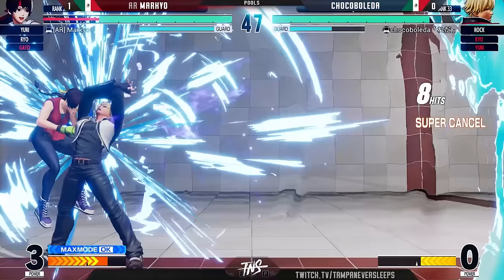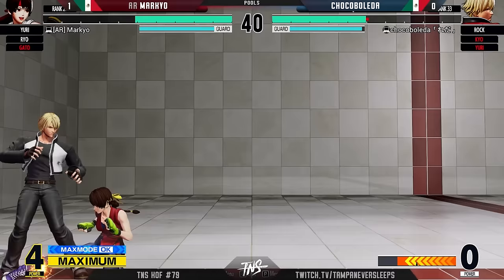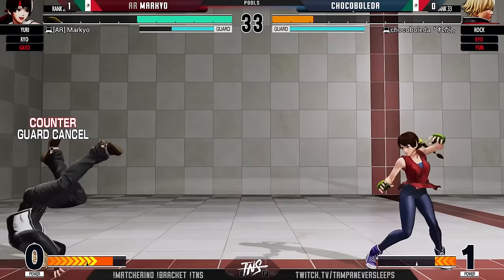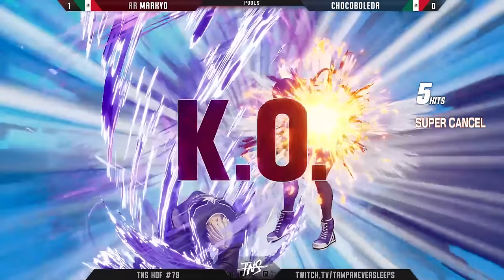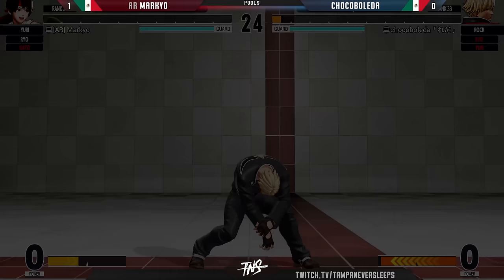Immediately into level one raging storm, trying to bait out these DPs like crazy. Both players are not deep enough for that jump C to connect. Empty low yet again — and Marco is styling this time! What a reset, actually landed but didn't commit to the full sequence — so unoptimal, because it dropped. He had four bars and now only has one. Trying to style him — don't finish on a combo. Big unfortunate, but this should be it right here. Just like that, Yuri is out of here.